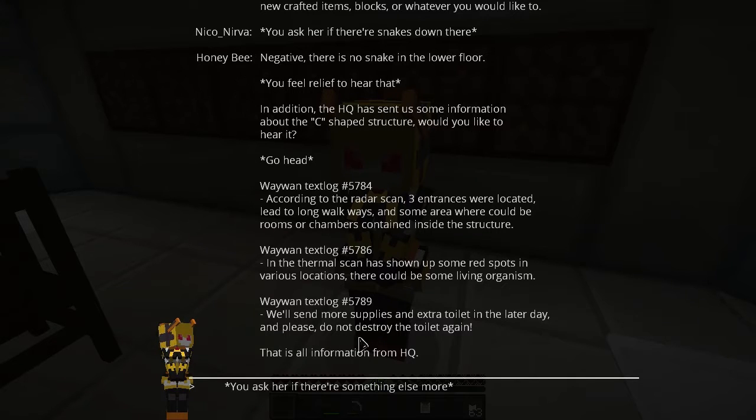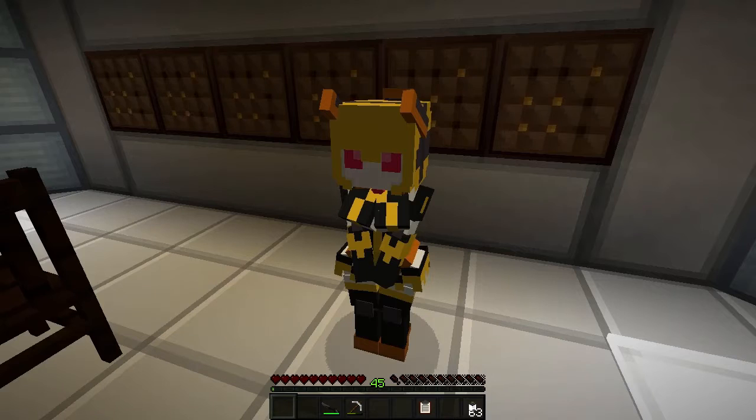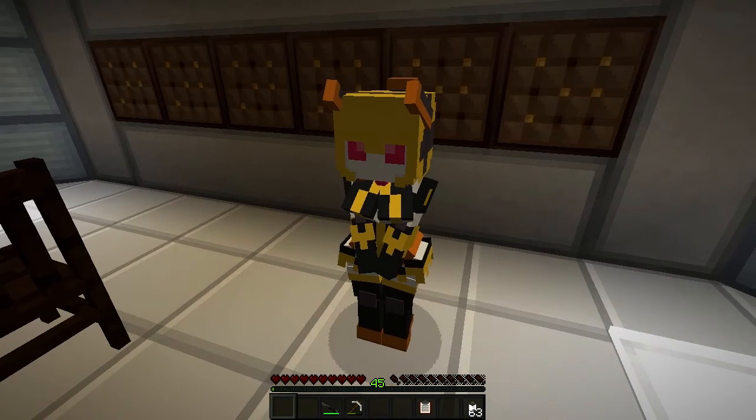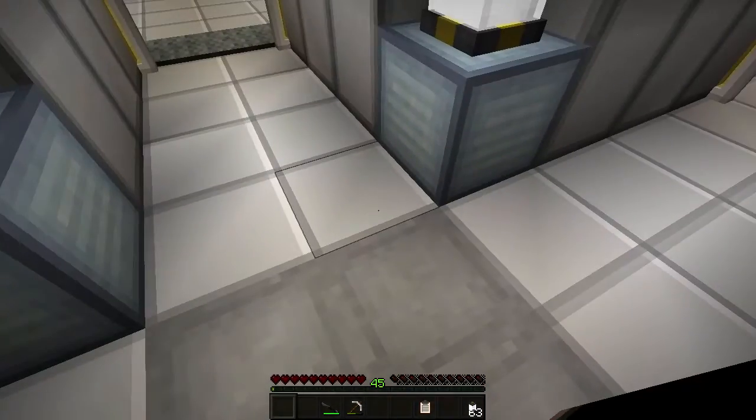If there's no snake coming out... That is all information from HQ. You could check your farm outside the station or the unlocked area in the lower floor if you want, and good luck on the investigating missions. Thanks. So now let's go look downstairs — the lower floor.